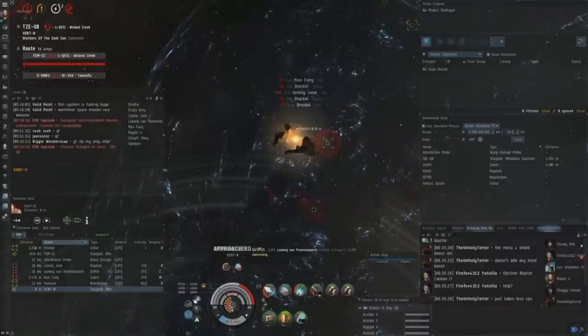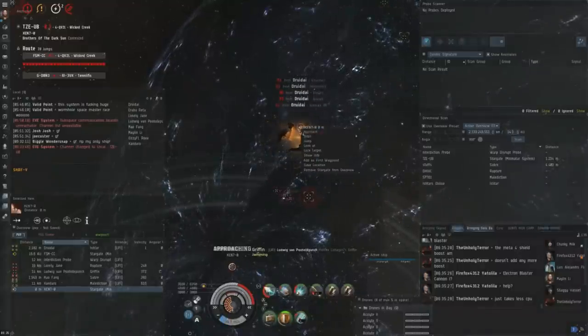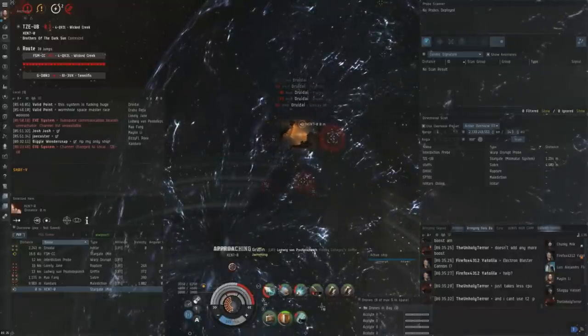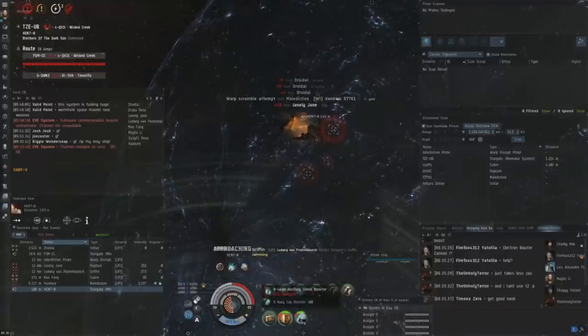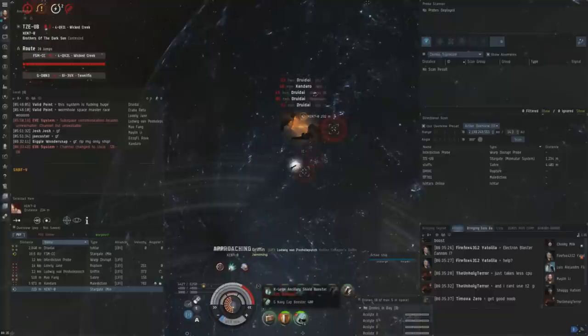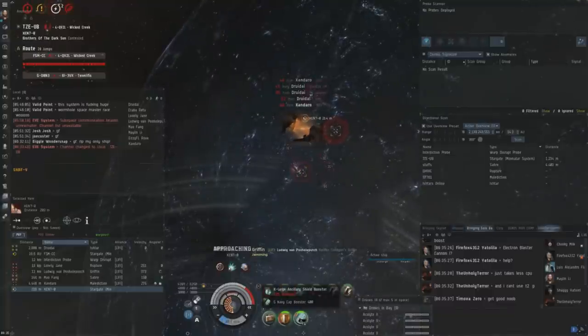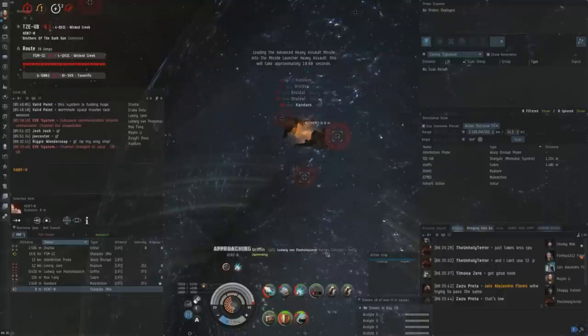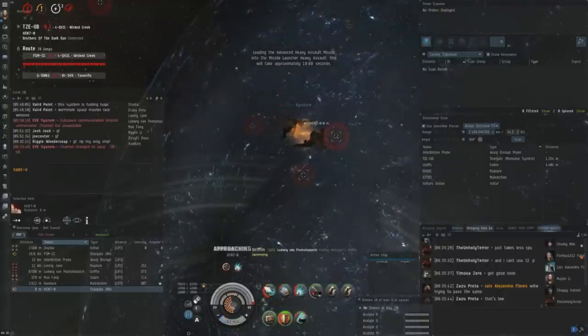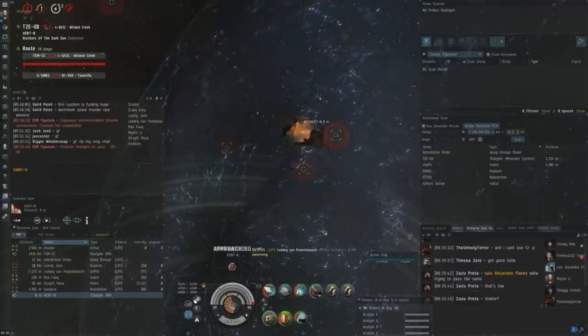He gets a third cycle as well. Right now I'm just going to de-aggro, approach, and jump back to the other side. The Ishtar and the Saber actually de-aggro at this point as well, which is a good thing for me — it's trying to maybe split them up over the gate. If I jump now and then the Ishtar and Saber follow me to the other side, I can fight them two alone for a bit.